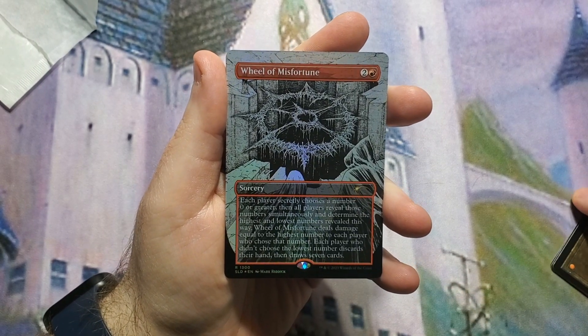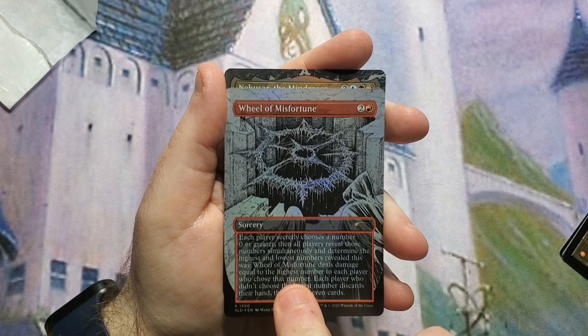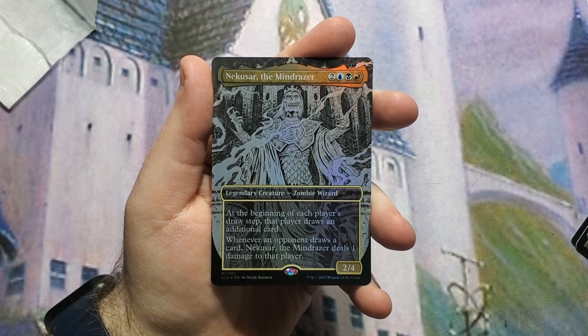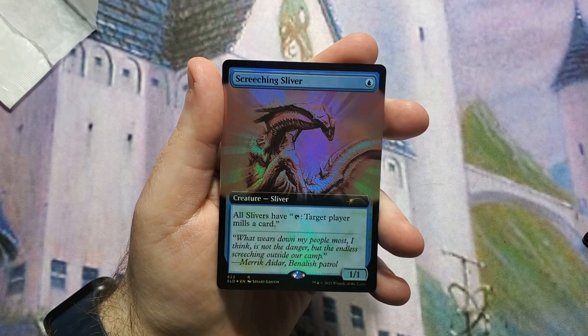Wheel of Misfortune — I don't have that in my current version, but it may end up going in there when I do an update eventually. And then Nekusar itself, which is really cool looking — this is one of the best pictures I've seen of Nekusar. The secret card is a Screeching Sliver, so nothing too spectacular, but a nice little extra.